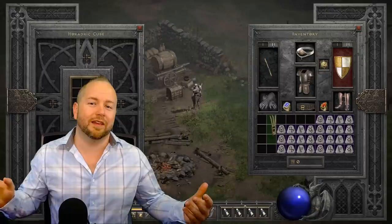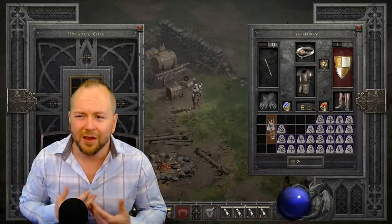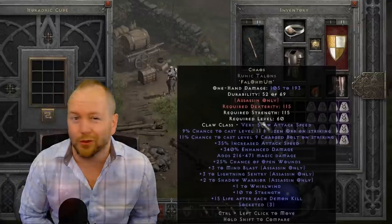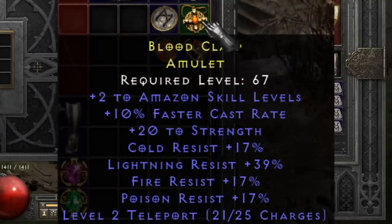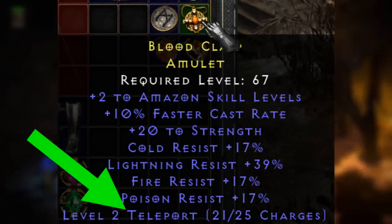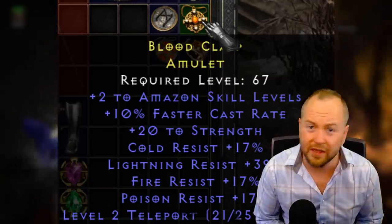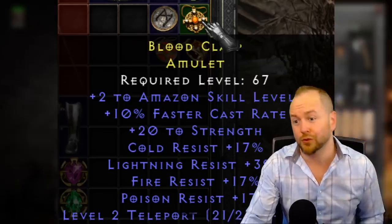This time I also want to give a shout-out and honorable mention to some people who submitted really cool items that are hard to quantify exactly. Ron Burgundy submitted this sweet Amazon amulet — look at this thing! 2 to Amazon skills, 10 cast, 20 strength, huge rolls to all resistances, and it even has teleport charges. I could see this being used on a PVM Amazon, but it's really hard to tell if this would sell or who would buy it.